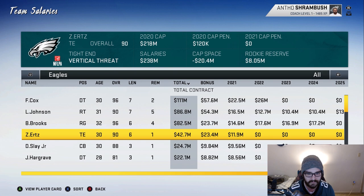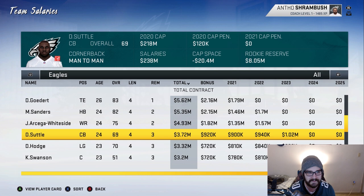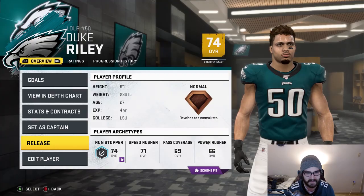The Eagles are so bad in this game for their cap situation — it's always so awful trying to rebuild this team. I don't know why I picked them. I figured I'd pick my favorite team, but it doesn't seem like the best idea. We actually have a decent amount of money freed up now. Maybe Duke Riley can get cut too — it's about a million dollars, doesn't free up too much, but no penalties so I don't mind. Now let's see if we can bring back some players.